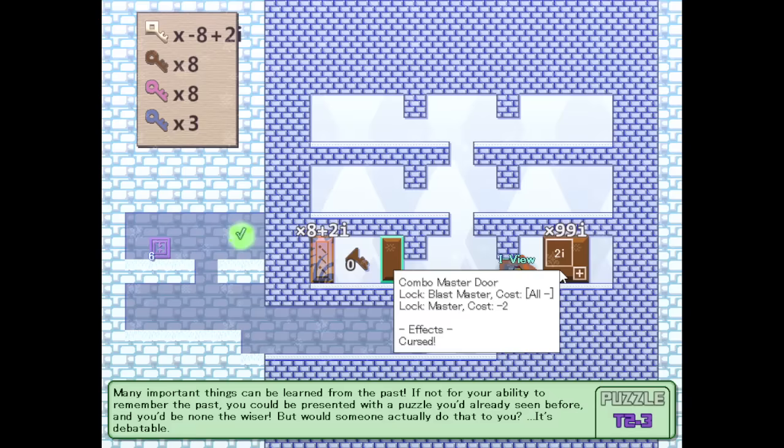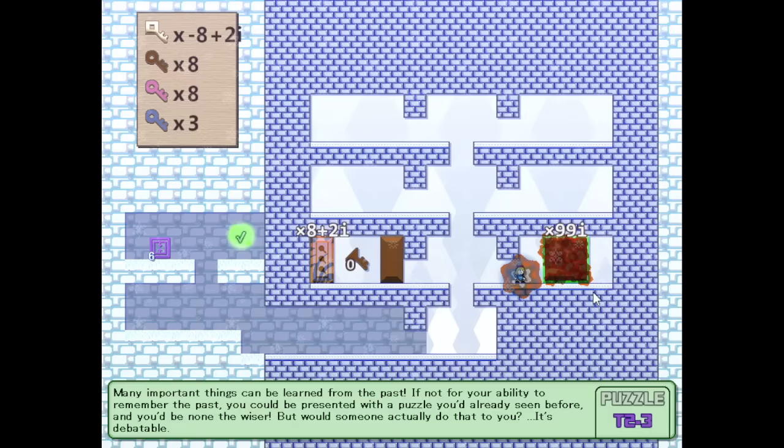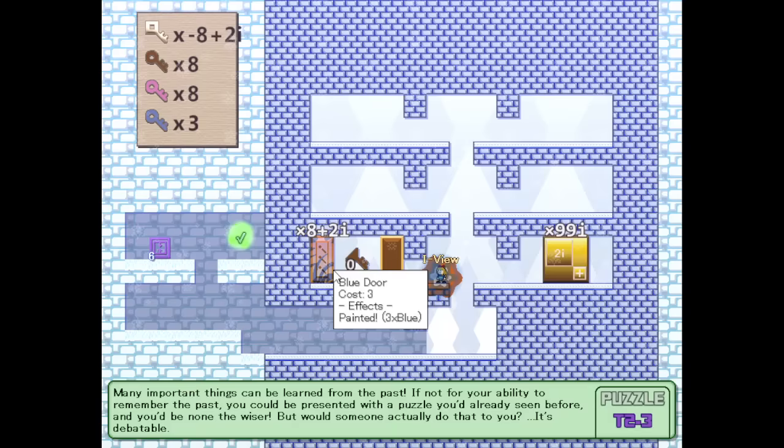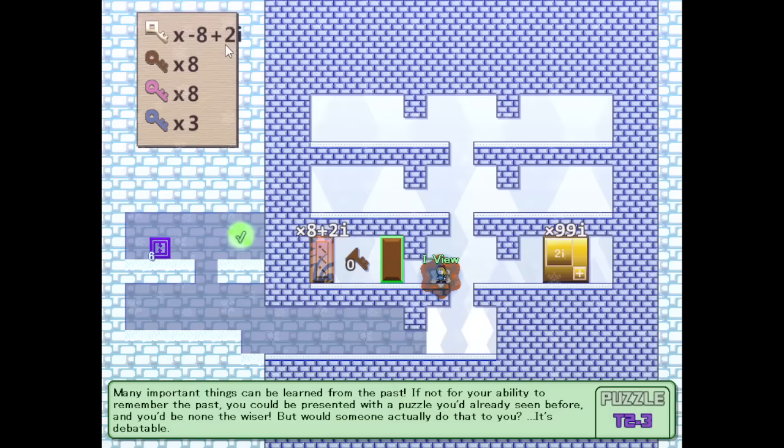Thank you for giving me the ability to break that. It's cursed. So this requires a negative... A positive imaginary master key is capable of breaking positive imaginary copies of doors, obviously. Well, this doesn't solve the problem that I need to break this brown door by having no brown keys. Then it'll reset the brown keys to zero for some reason, even though it should already be zero when you open it. Brown imaginary keys to break the imaginary copies — or actually, it would probably make more sense to use the two-i master keys to break the two-i copies here. I don't know what to do with the times eight.